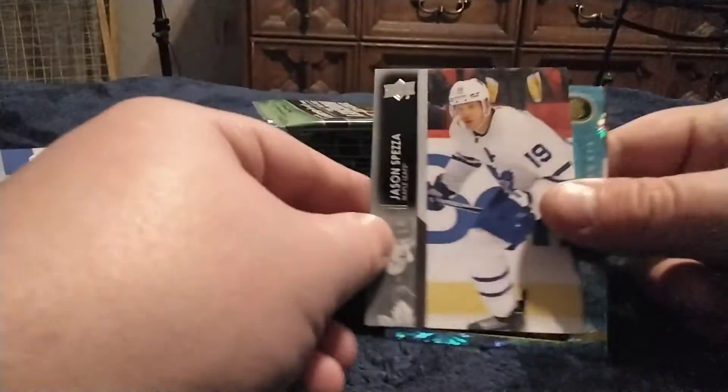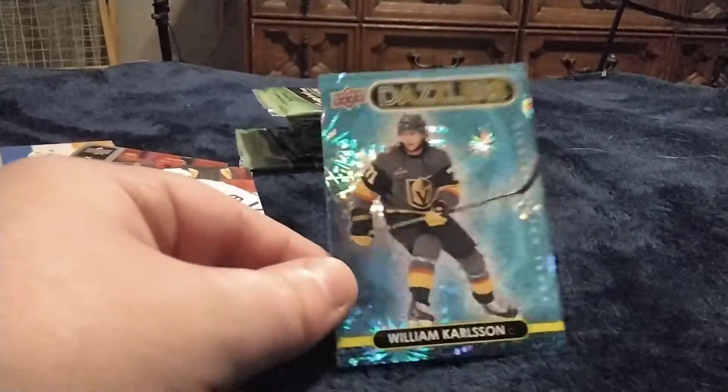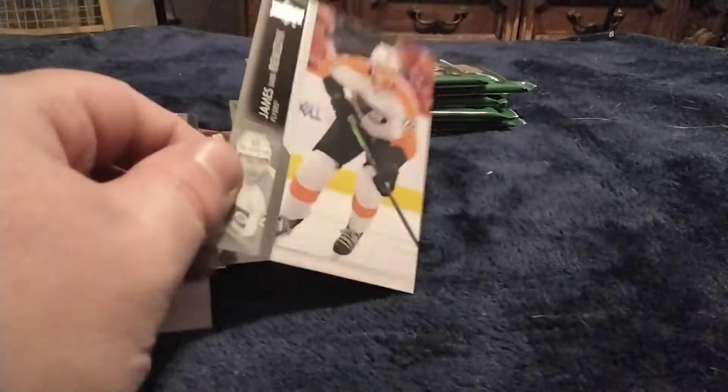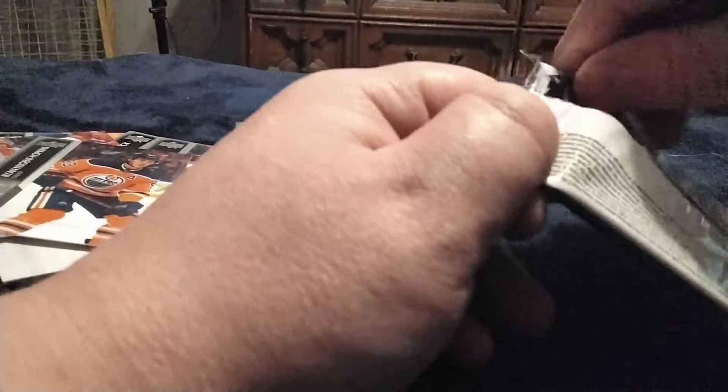We'll open a pack of Extended after this. Looks like we got a Blue Dazzler — William Carlson Blue Dazzler. Love that card so much. All of the Dazzlers, just the design of those looks awesome. Got a Ryan Nugent-Hopkins. There's some shaking in the background — I'm on my bed while doing this video. I might get a new location for videos soon.